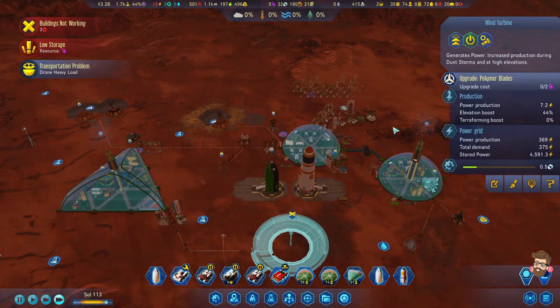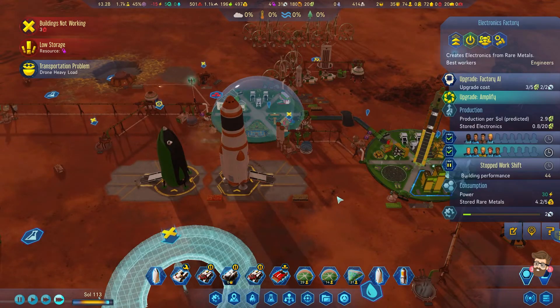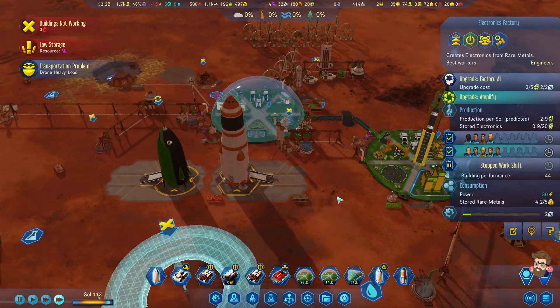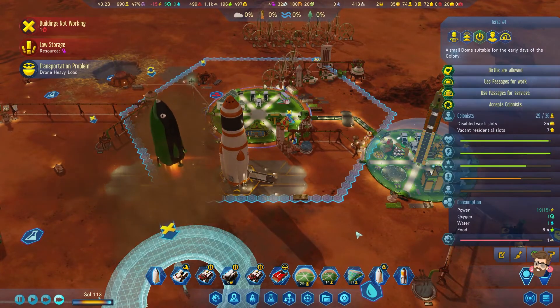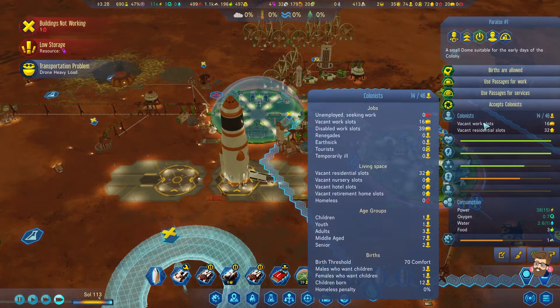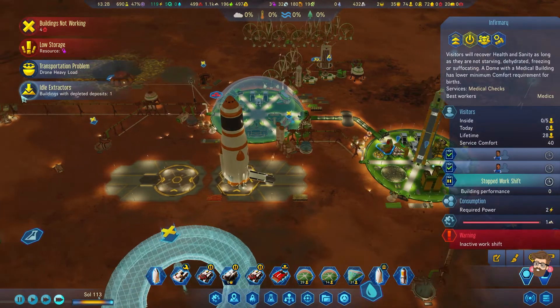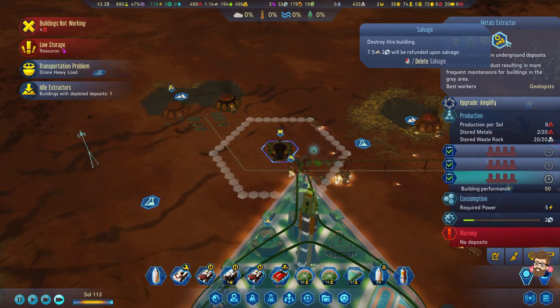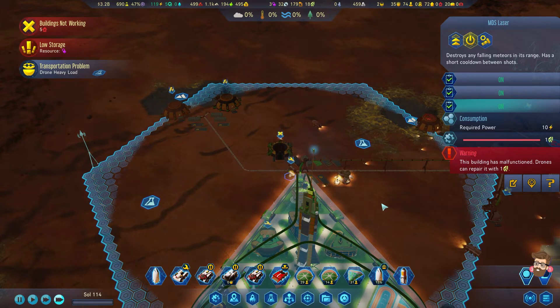Throwing through those polymers to get those blades going. Seems like I still need more colonists. Oh wait — I have an infirmary in here! I totally forgot to turn him off. That was dumb of me putting that thing right next to it.